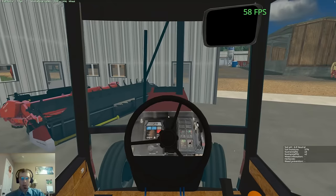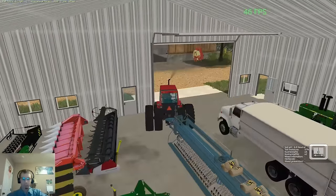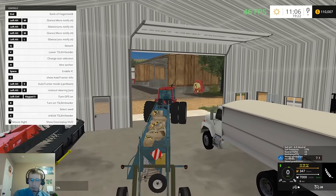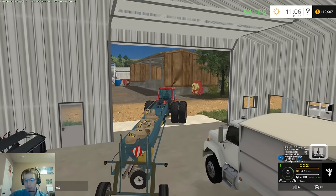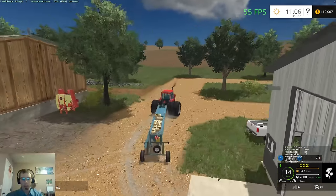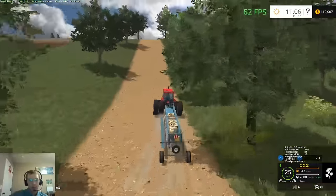And away we go. Let's go - whoa, not that far out of the cab. Let's go out of the cab, just make sure we don't hit the truck. I'm pretty sure that this is full - yes it is. So we need to switch this to sunflowers, there we go. And we'll head on up here and we'll get planting.